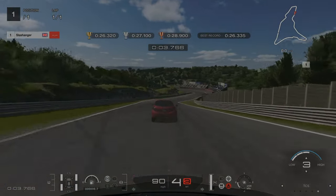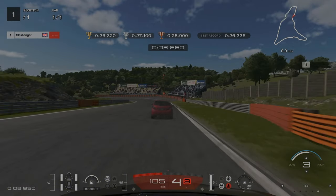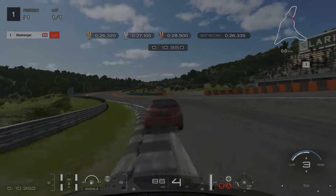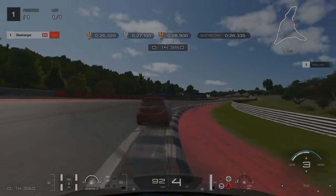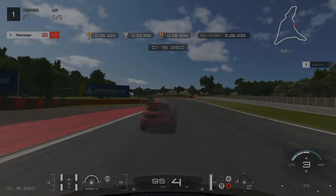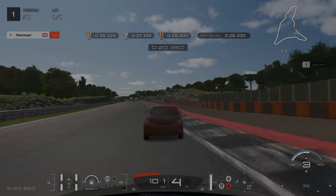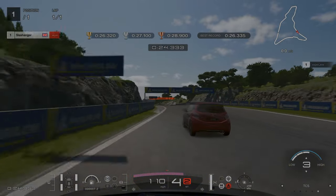For license challenge number one, our braking point is at the orange barrier on the right hand side. For the following three corners we're aiming to use as much apex as we possibly can without going over the raised outer edges. When we get to the final sector of the track, stick to the left hand side without touching the wall.